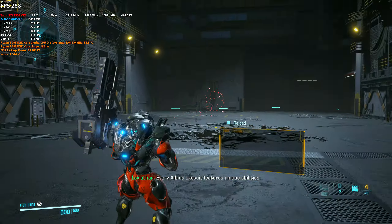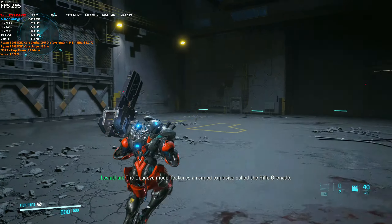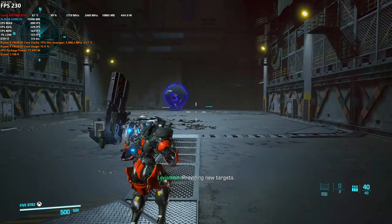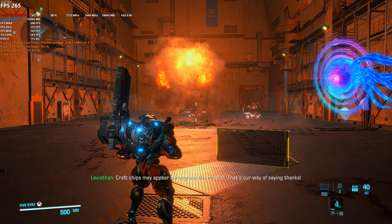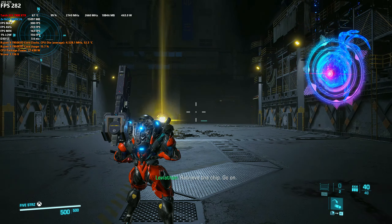Every IBS exosuit features unique abilities. The Deadeye model features a ranged explosive called the Rifle Grenade. Providing new targets. Activate Rifle Grenade to eliminate the Raptors. Crap chips may appear throughout the mission — that's our way of saying thanks. Retrieve the chip.